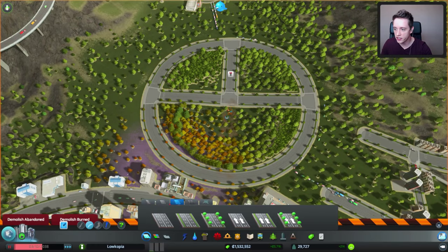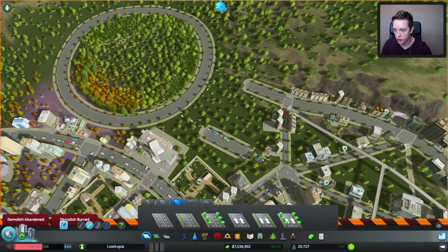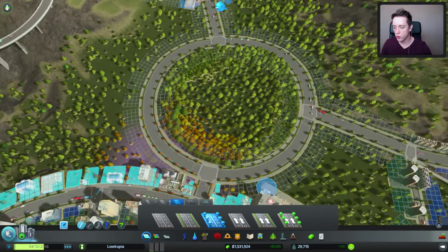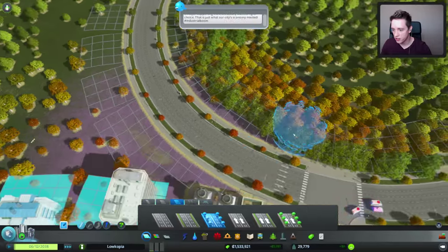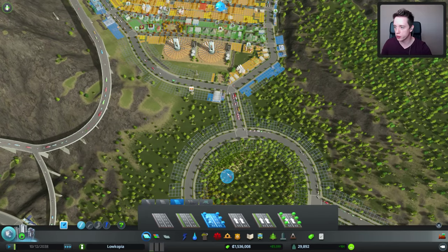I'm gonna be deleting this middle bit because it's pointless, and my trees are still there. Now we just need to make sure these roads are connecting properly as well. I've deleted all the roads, and let's just start with six-lane ones as well — not gonna be the one-directional ones. Straight roads. So this one is going in the correct direction, that one is going in the correct direction, and so is this one. We got it to work properly right here! Now there's gonna be like no one going that direction, but that's fine.